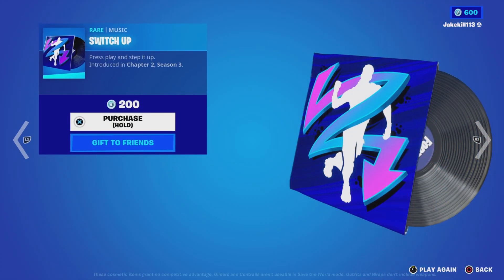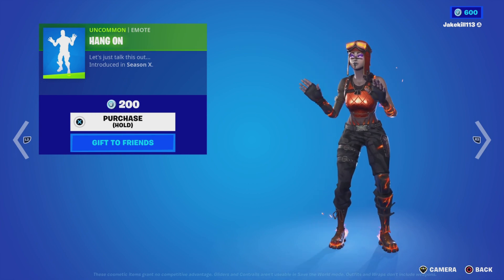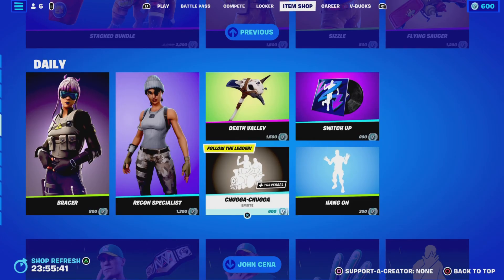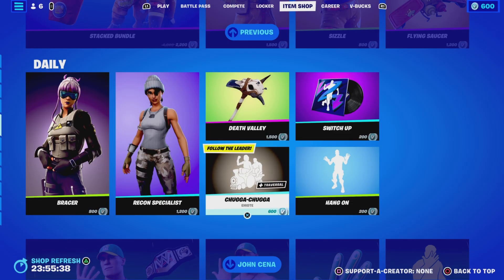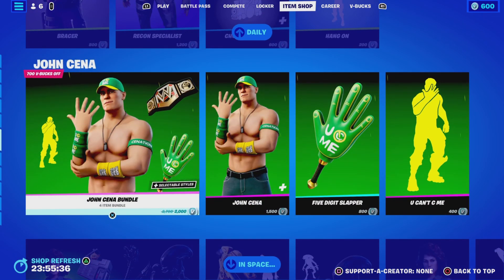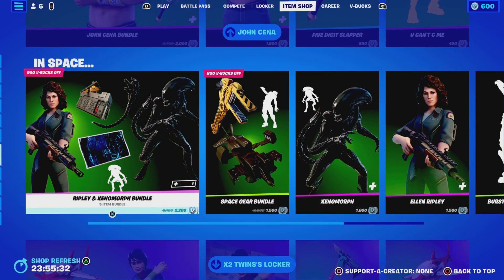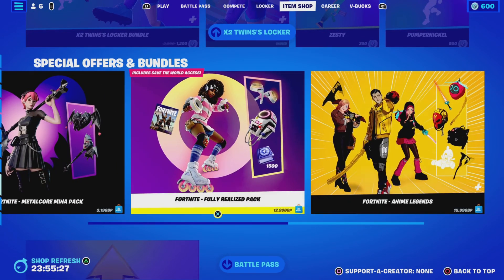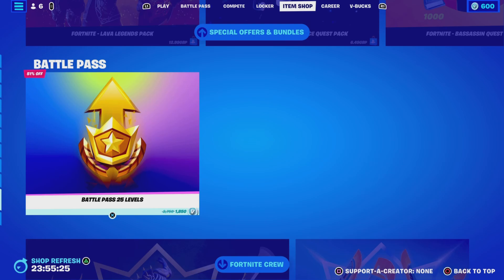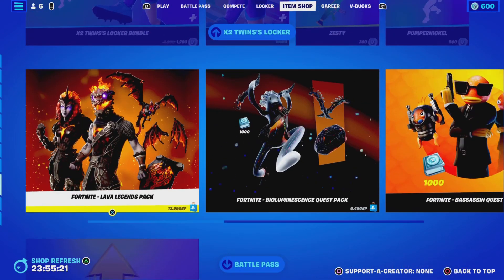We've got Switch Up. We've got John Cena in the item shop — rippling X and more — the X2 Twins Lock Bundle, the Fortnite Lava Legend Pack, and everything like that. We've got the Battle Pack 25 Levels, the Fortnite Crew Pack, and the crew pickaxe as well.